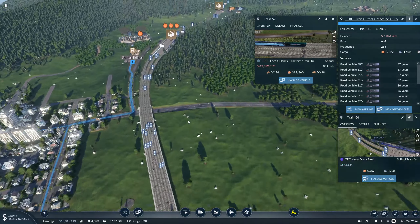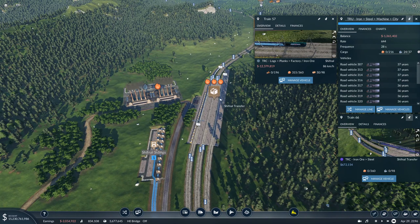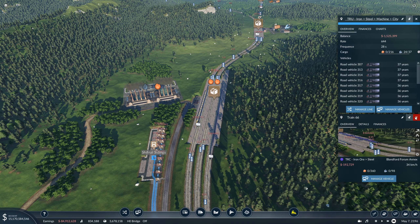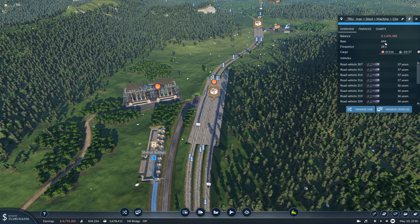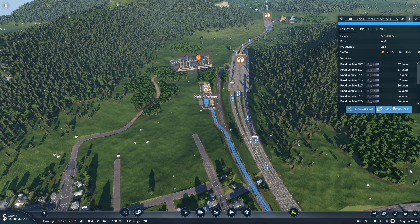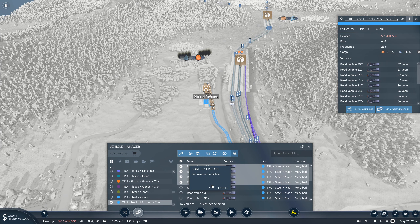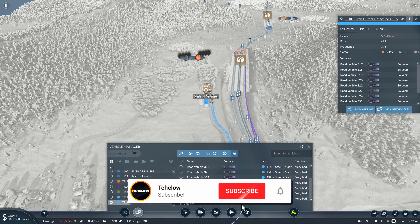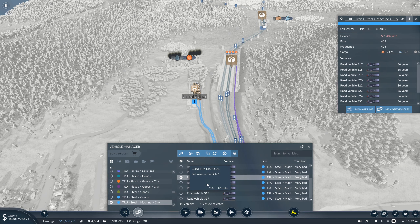This train has nothing to take because that train didn't stop there — that's my fault, I messed things up. I think this has stopped now and there are a lot of trucks waiting there. Let's change this — let's sell some vehicles, that's what we need. Maybe I want to keep it like 400 — that should be alright. There we go, that's enough.